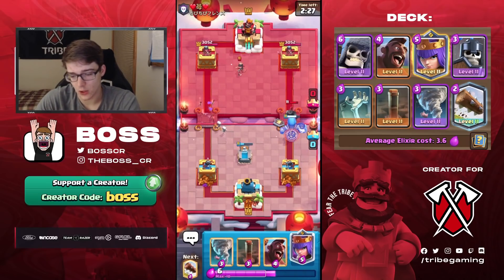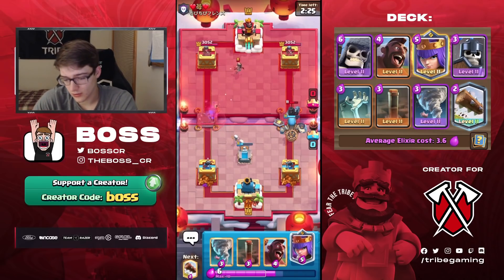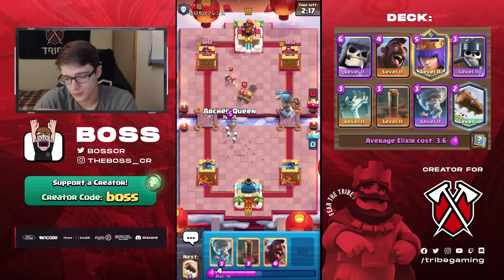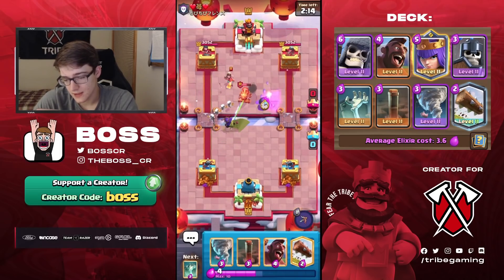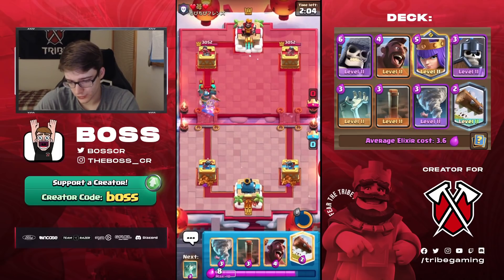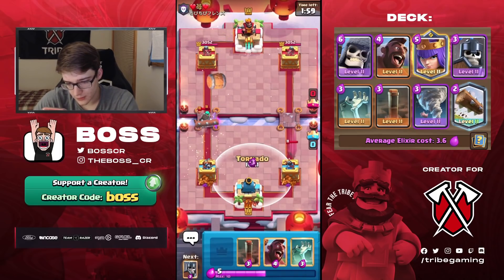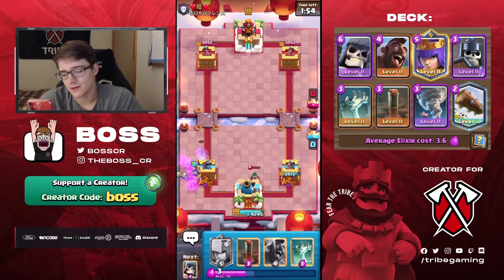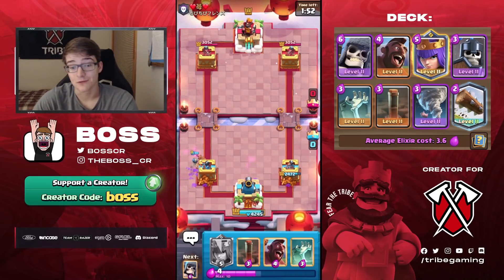With the princess now showing I'm thinking it's log bait — I was completely wrong. Log bait's a very good matchup because I have the log, the hog which is difficult for him to stop, and the earthquake if he has a building. The queen is going to walk into the princess's range, which is great value. He's forced to go for rascals, so we log that, tornado to activate the king tower, and get guards down right on top of those goblins.